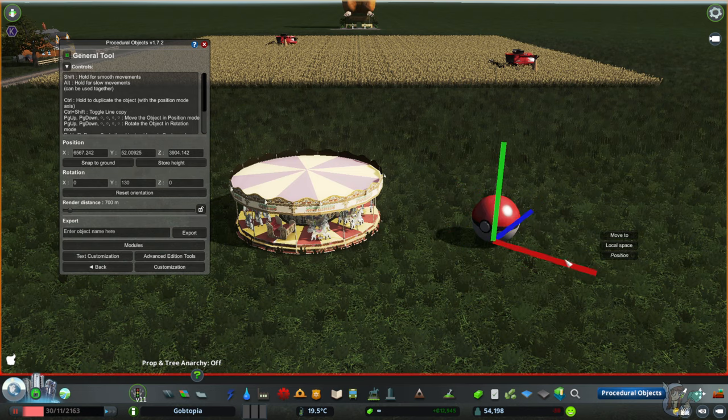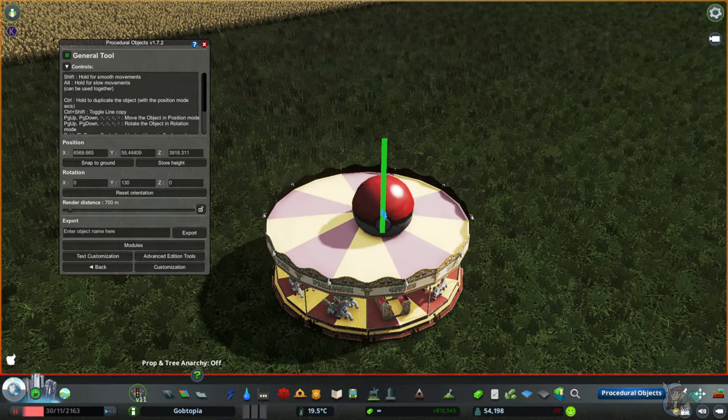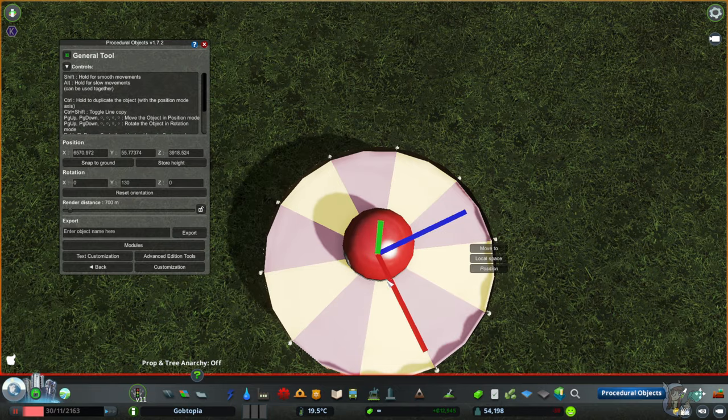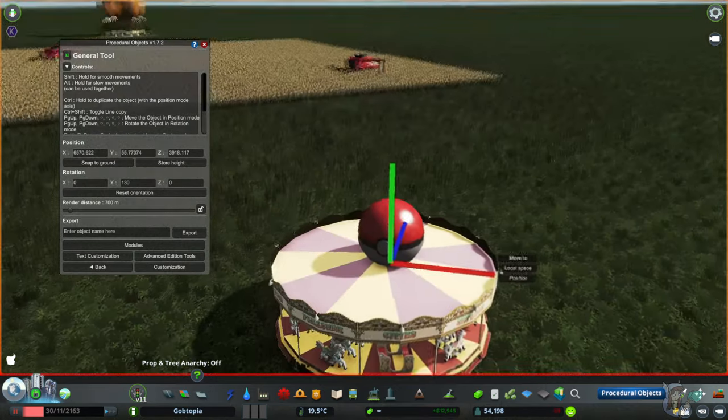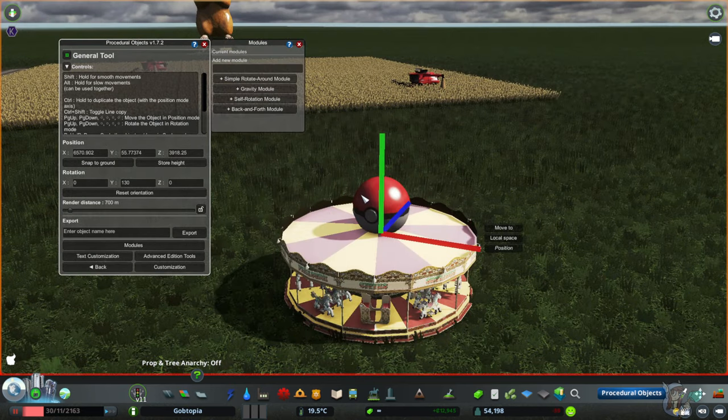This part you guys have seen before — I'm going to make him a wee bit smaller. Then I'm going to position him in the center of this merry-go-round. See how I have to kind of manipulate the camera to get it to be exactly where I want. We're going to do the same thing: click on Modules, and the one we want this time is the Self Rotation module.